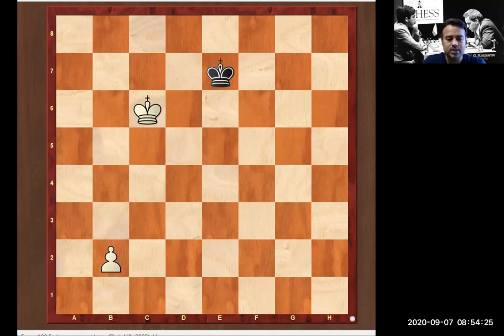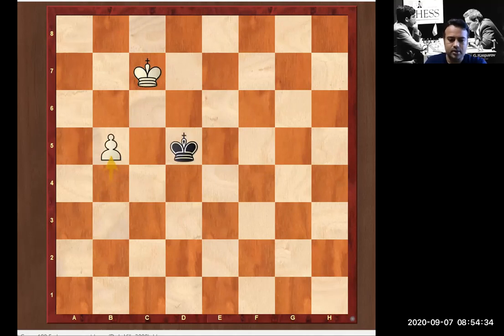The answer is: first we need to block this king, so king c7. Now just push the pawn, king d5, and this game is a win because the black king cannot capture this pawn.